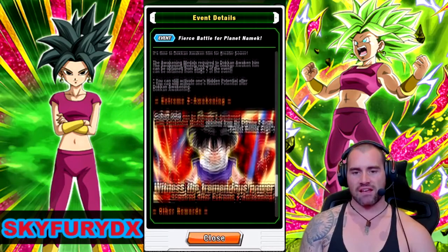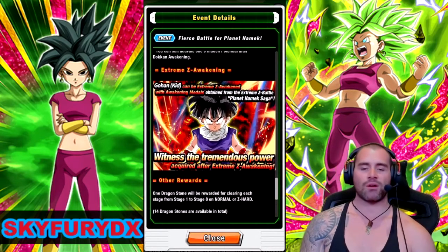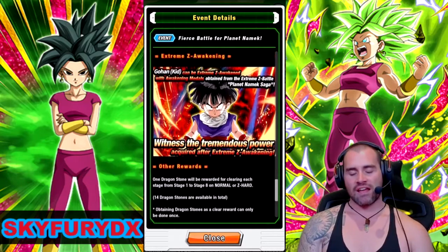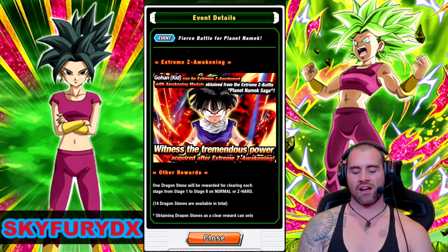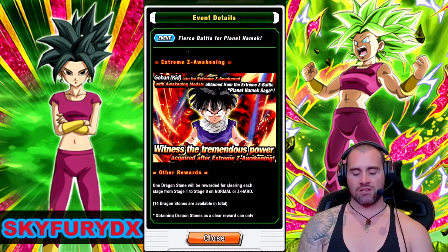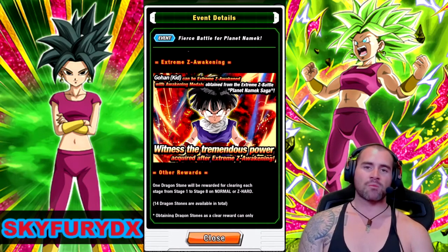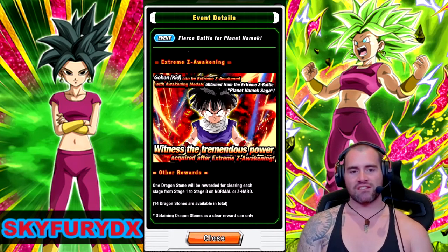On top of that, he also has an EZA. So you can Dokkan Awaken him and then EZA him, and he is still a really solid unit — he came out during the third year anniversary and I still use this guy quite a lot, more than some recent Dokkan Fest exclusive units. So he might not be the most powerful unit in the game, but you're definitely going to get some use out of him.